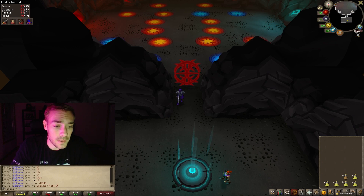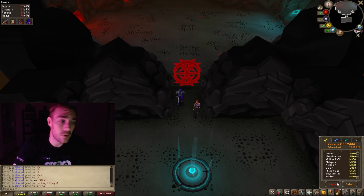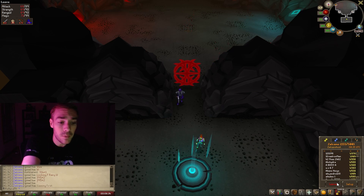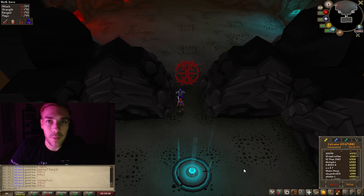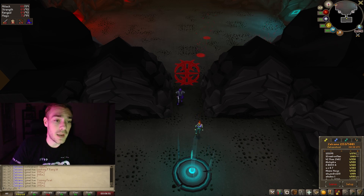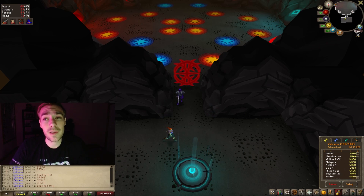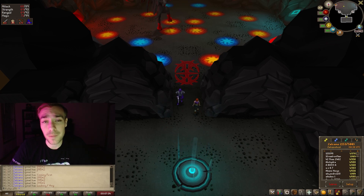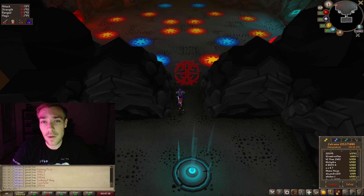There is a clan chat called Zalkano Host that you should always join. If you're looking for a group, you can see in the chat — for example, 314 plus one means world 314 is looking for one player, and 395 is looking for two. The best strategy is to have four people in a group. With four you'll almost always three-cycle it. More than four and your drops won't be as high, but a really good group of higher-level players can do it with three.